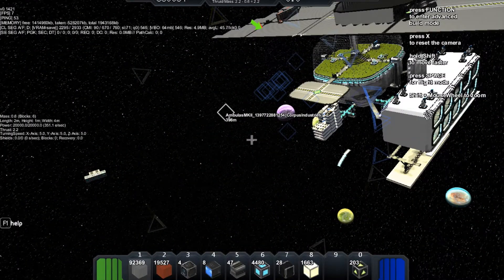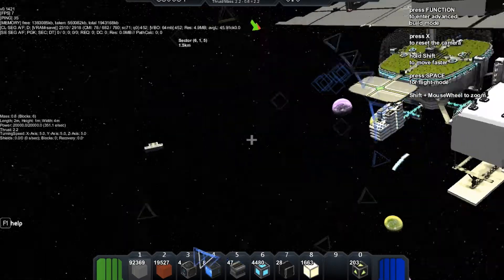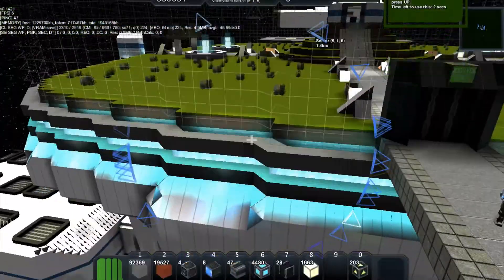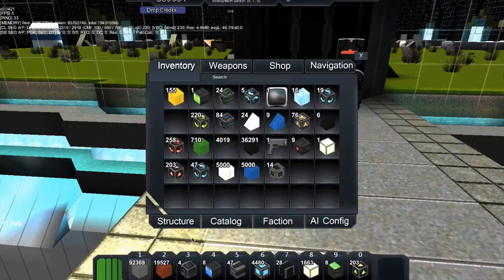I didn't have enough gravitation modules, so I went to a player called Master. This is his base and he just gave me some free gravitation modules. So thank you a lot, Master.